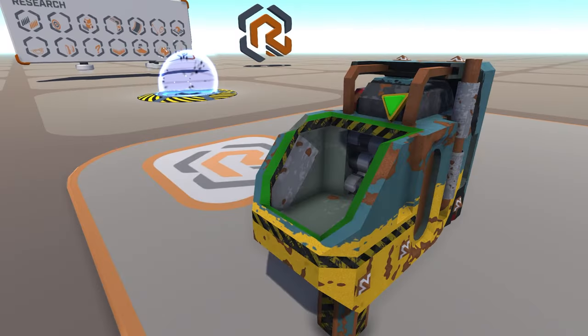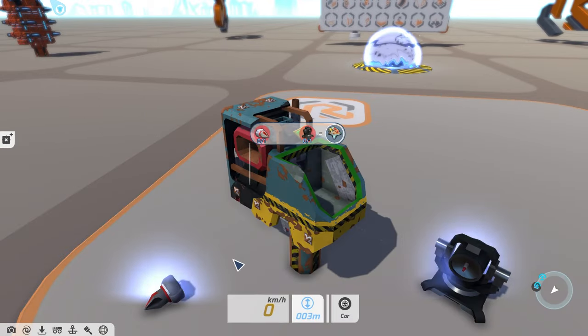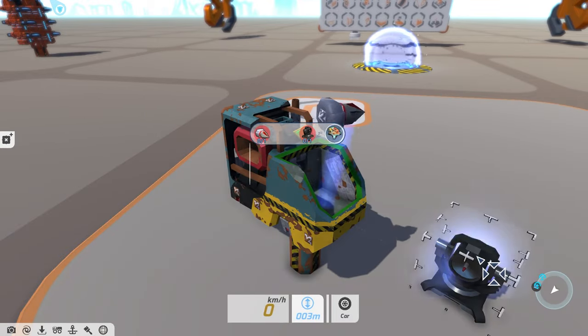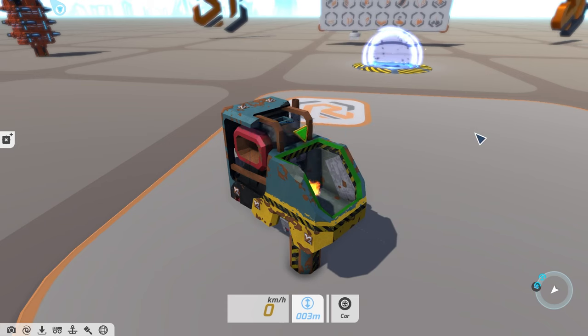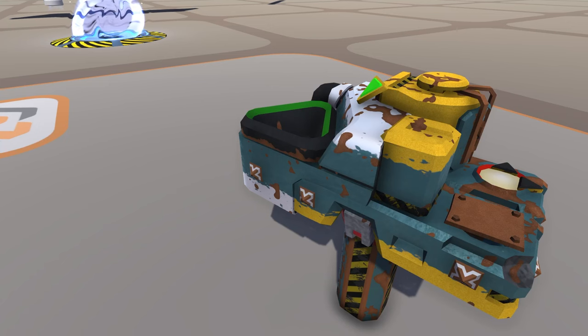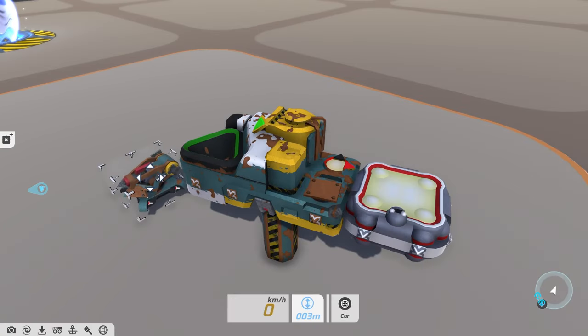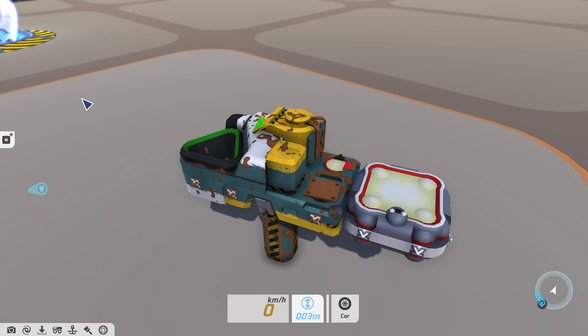First up, it's the Fusion Fabricator. In true Space Junker style, you can use blocks you scavenge to create more Space Junkers blocks. Want to make a harpoon? You'll need a GSO Mini Drill and a Hawkeye Zeus Laser Cannon. And then there's the Scrapper, effectively doing the opposite of the Fusion Fabricator — it rips apart blocks into their component resource chunks.